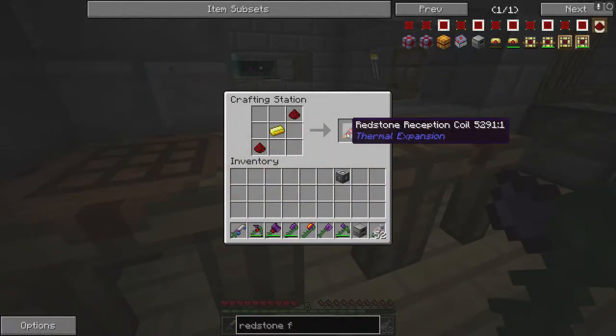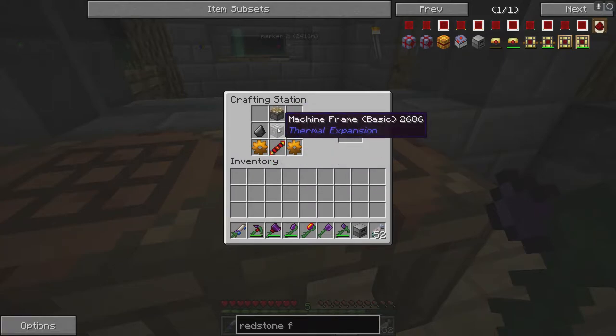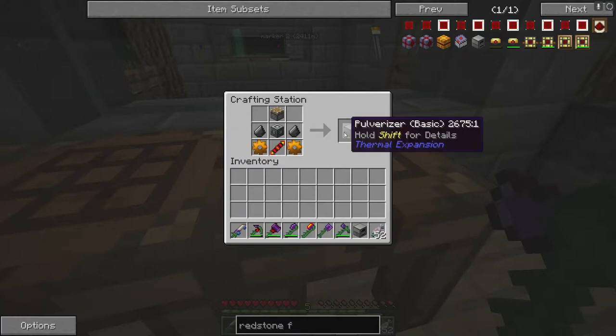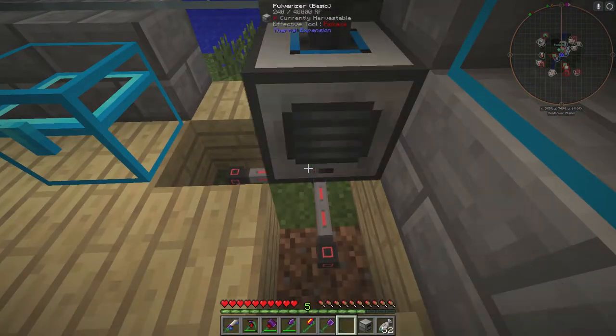Now for another coil — here's the pattern layout for the pulverizer. You need a piston on top, the frame in the middle, flint on each side, copper ingots, and then a coil. And then you have a pulverizer.